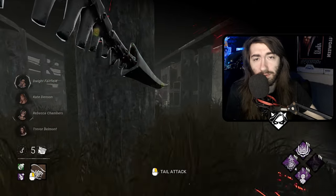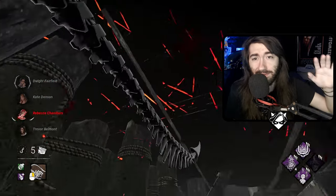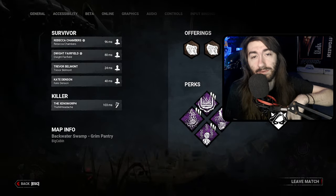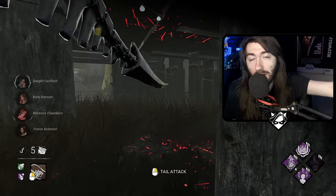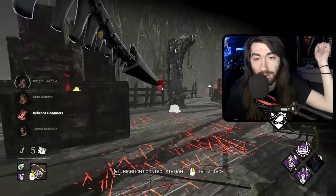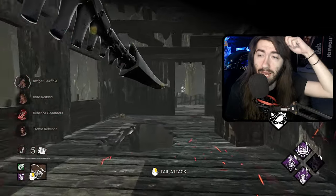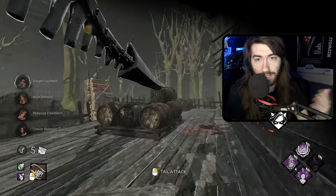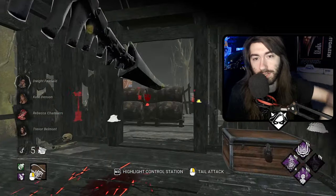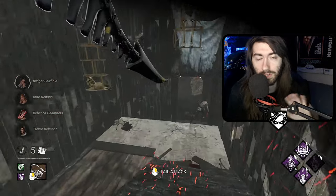The TLDR of why this is important: if the DBD server is not agreeing with what you're seeing on your client side, you may be playing survivor and be running three meters ahead of the trapper, but on the trapper's end he may be able to see you right in front of him and swing and hit you from what looks like three meters away. But on his screen, because they're disagreeing on what's happening in the match, you're right in front of him. So he just hits you, which looks awful and looks super laggy, but the player on the other end can't tell because it's a server issue.